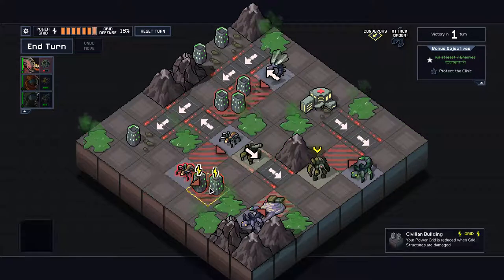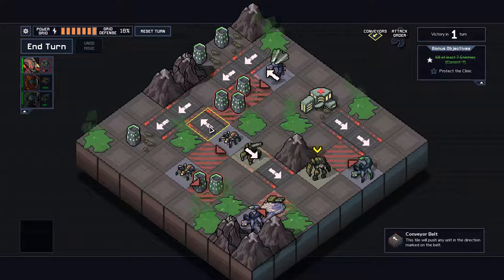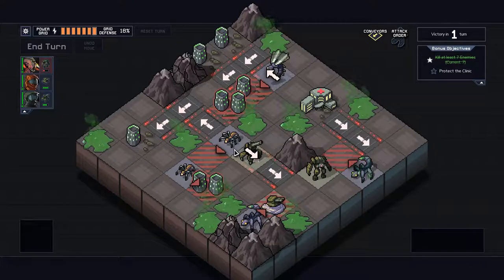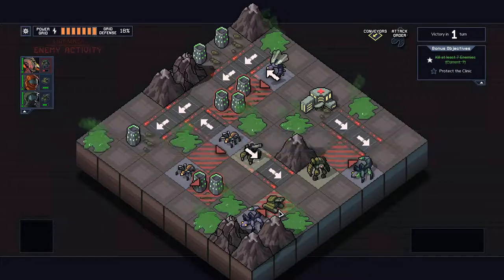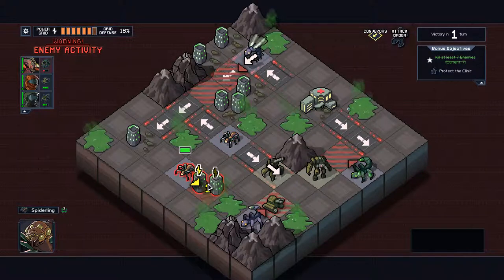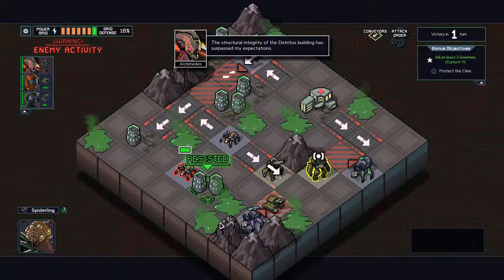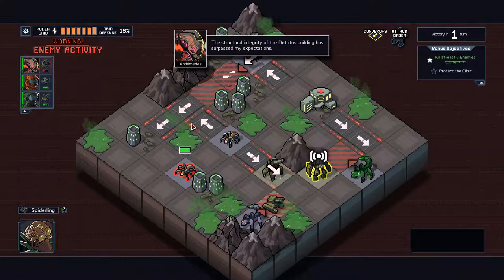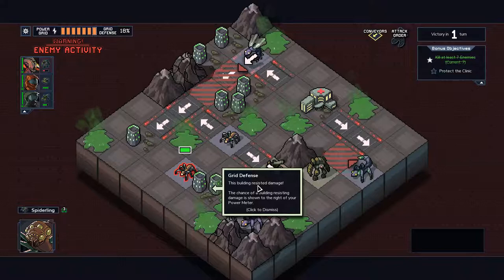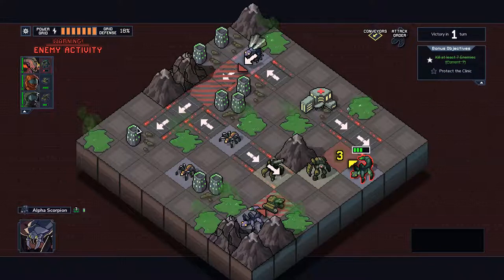I'm still taking one grid damage. The one grid — it's fine. The building resistant damage chance is showing — just awesome. Finally, that's happened.